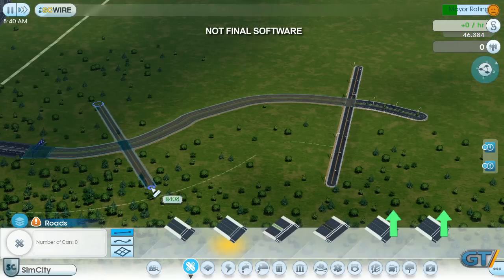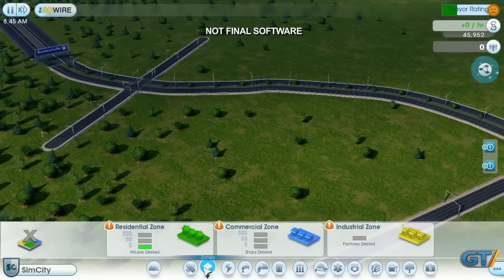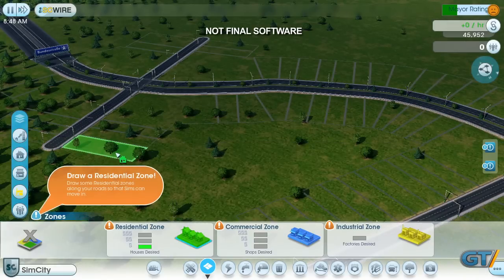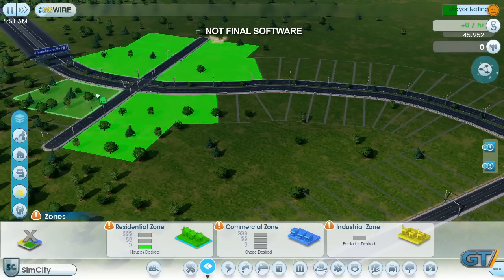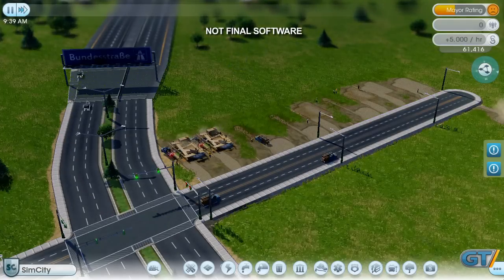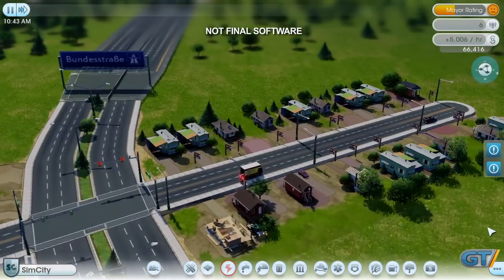Over here, I'll draw another road for residential housing. In the zone palette, there are three different zone types: residential, commercial, and industrial. I'll start by zoning a residential area where I want my houses to appear. I just paint along the roads like this. The surveyors will prepare the lots and get everything ready for the construction trucks. The workmen arrive and start building houses. To speed things up, I'll be skipping ahead in time throughout the video.